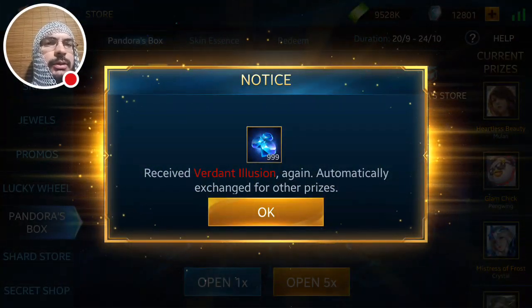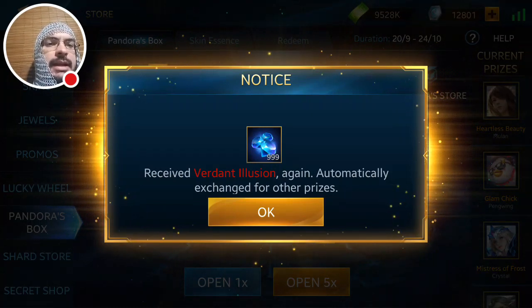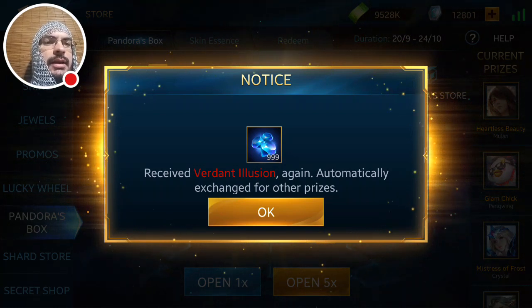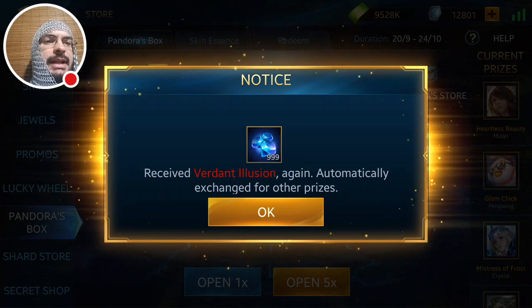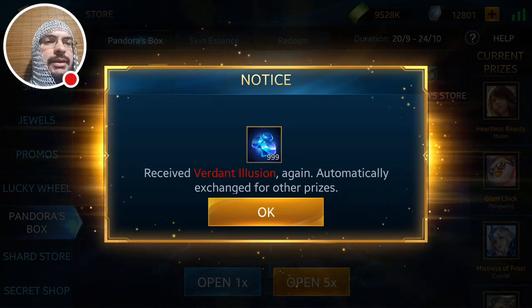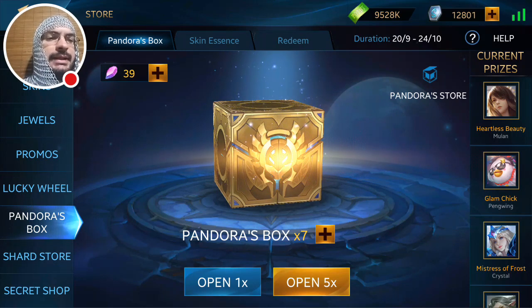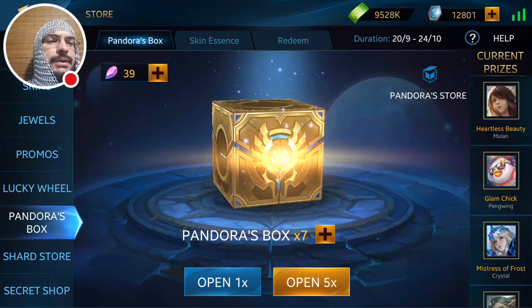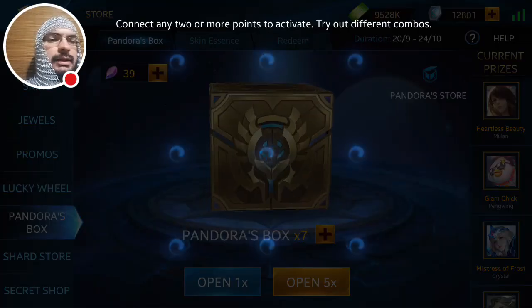Five times of doing the times-five and we've gotten the Verdant Illusion skin, which gave us a nice 999 gems. That's good. Hopefully we can go ahead and get the other skins without actually having to use the essences the normal way. So far the times-five pattern is going pretty decent.